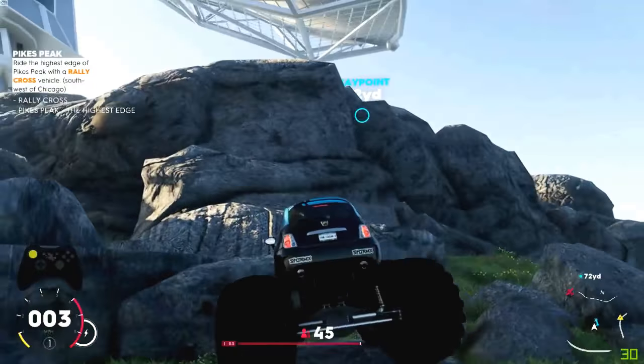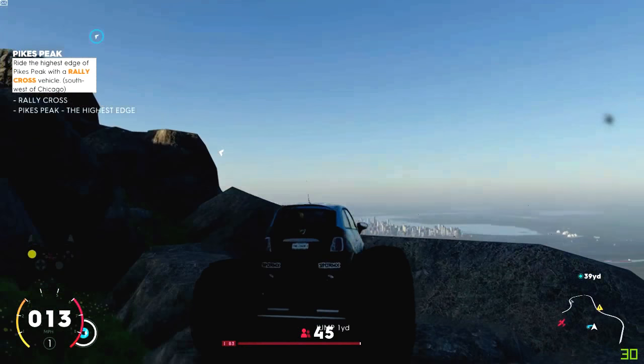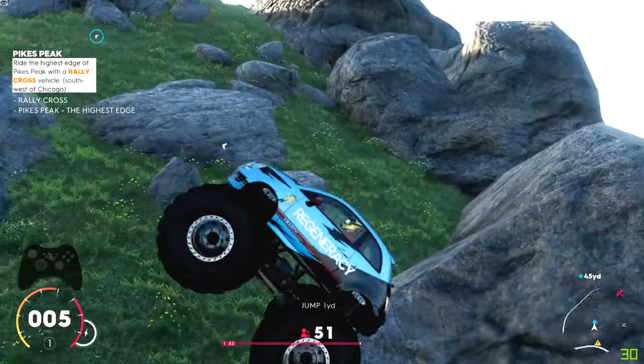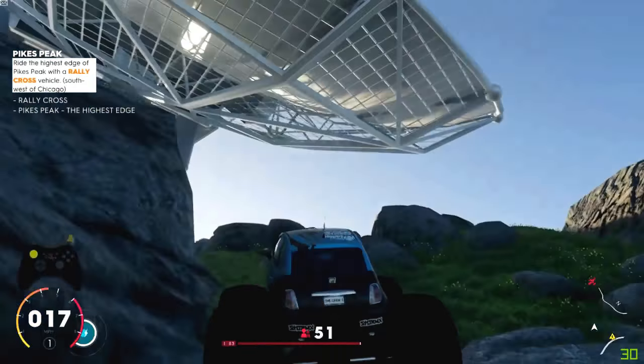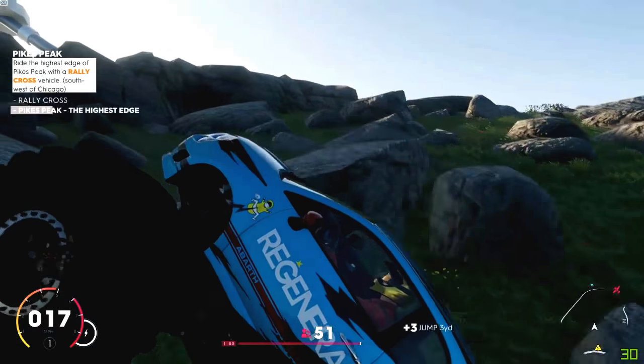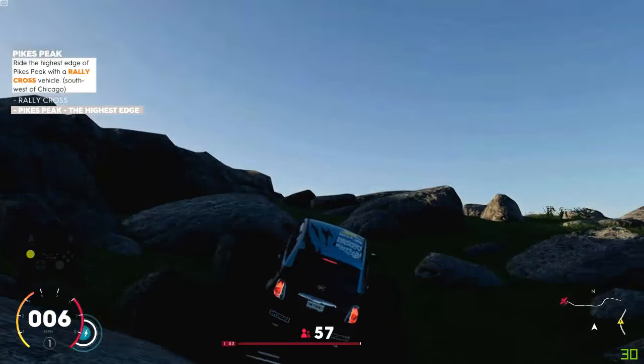The slower you go the easier it probably is — you don't want to go full bore because you are just going to end up bouncing around. So up here to the other grass bit and then follow the grass bit up. Now you will see that the part will highlight — so Pikes Peak, the highest edge, is highlighted.